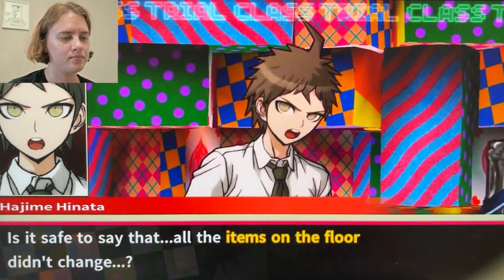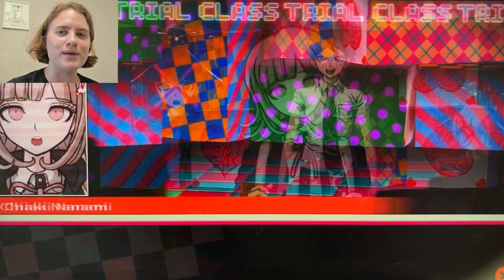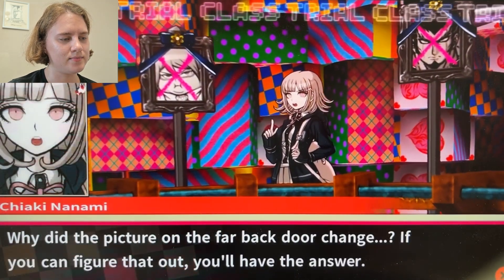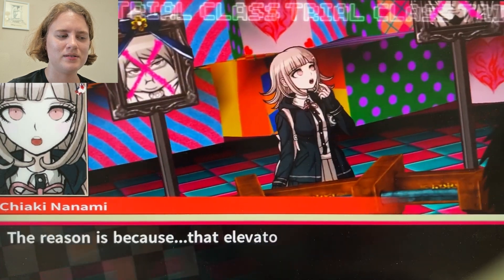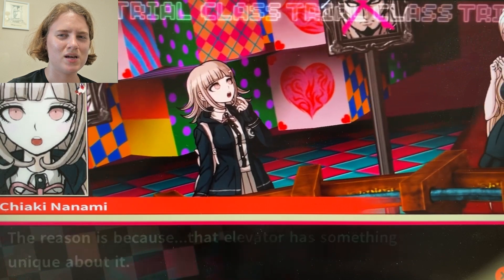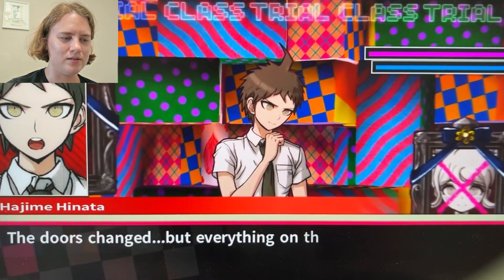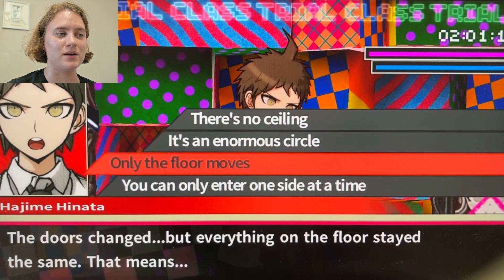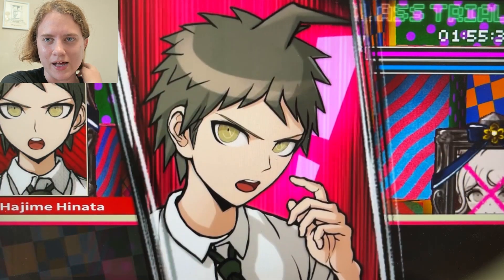Is it safe to say that all the items on the floor didn't change? I can't believe I had to guide you through that — I am not a kindergarten teacher. Why did the picture on the far back door change? Because there are separate doors on separate floors. The elevator has something unique about it: the doors changed, but everything on the floor stayed the same. That means only the floor moves.